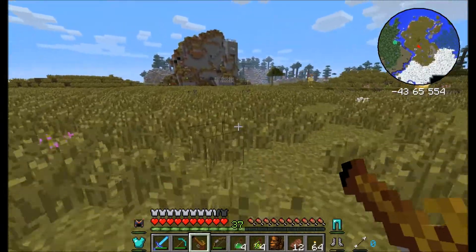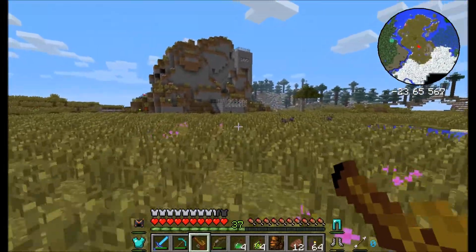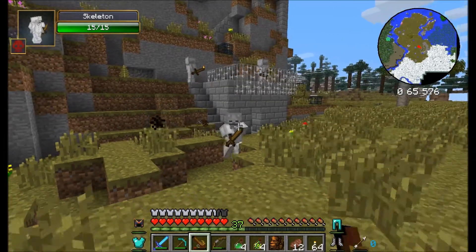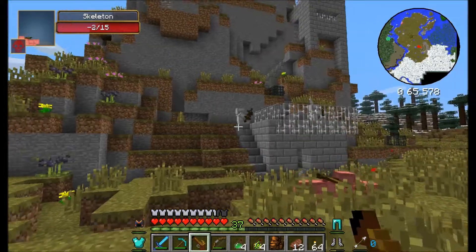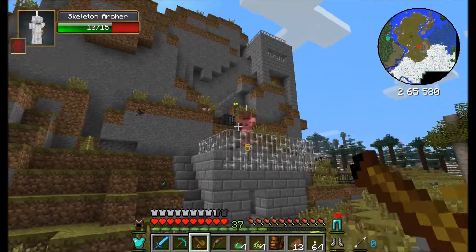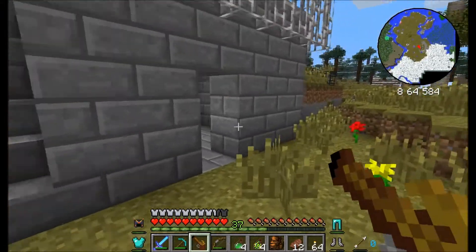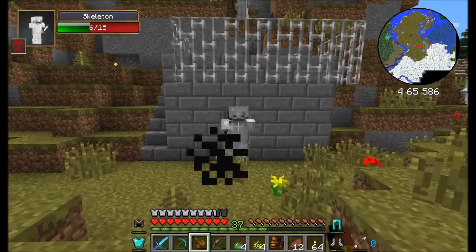We've got some chocobos over there. So here we are — it looks to be not too big on this side, but I know it goes down. There looks to be a couple of guys here. Five damage. This gun is useful, but it ain't great, is it?